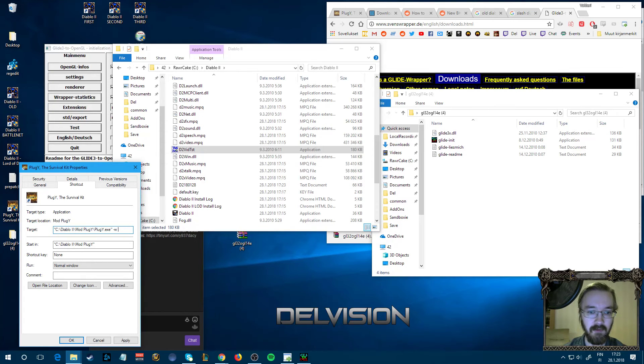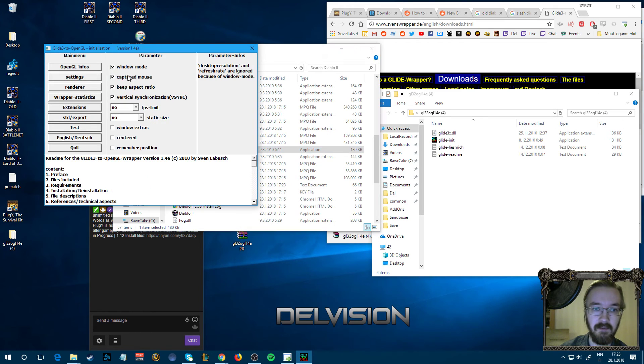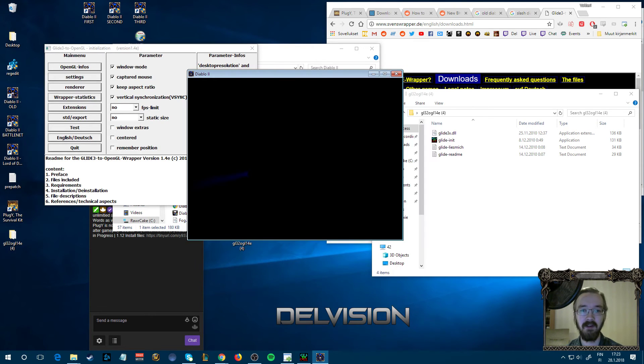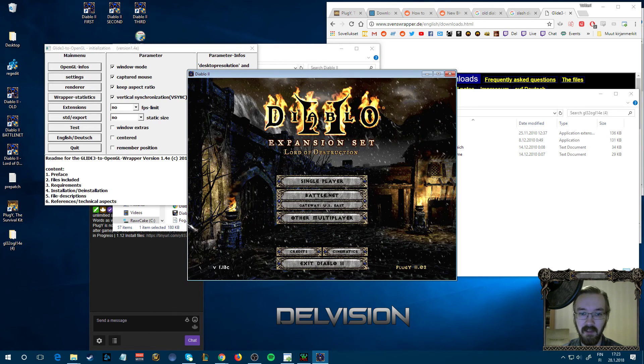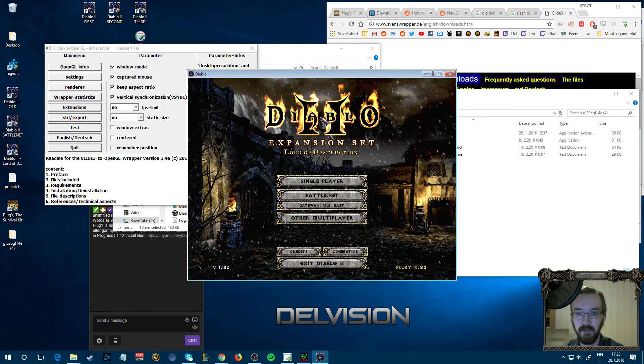Now it gives you the new option of 3dfx Glide. Add it into the launch parameters: -w and -3dfx. Now it's in windowed mode with captured mouse. It looks a little bit weird but it's working. I cannot move the mouse cursor outside the window, but if I Alt-Tab I'm still able to use it outside — a handy way to keep the cursor inside the window.